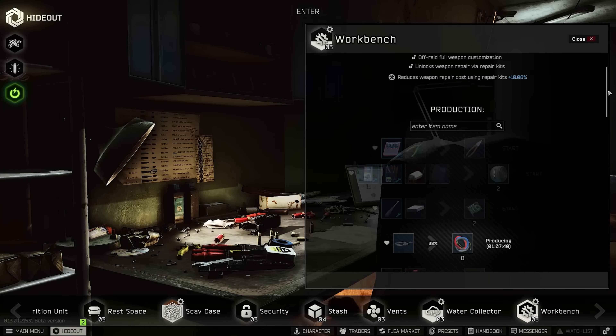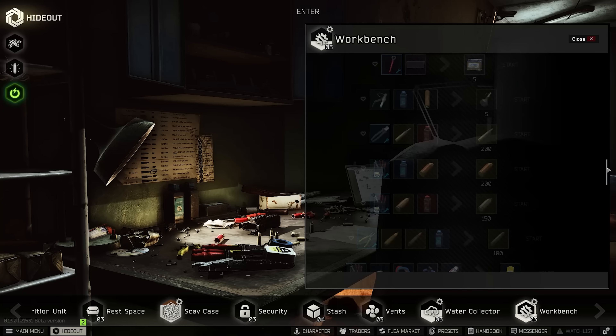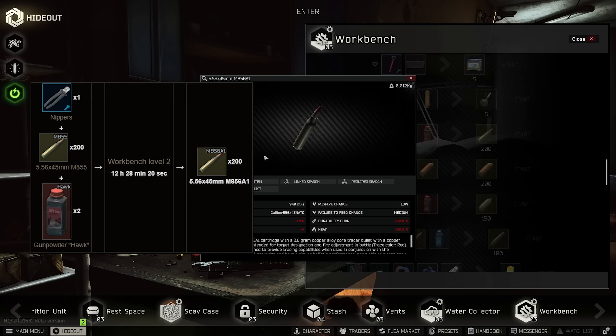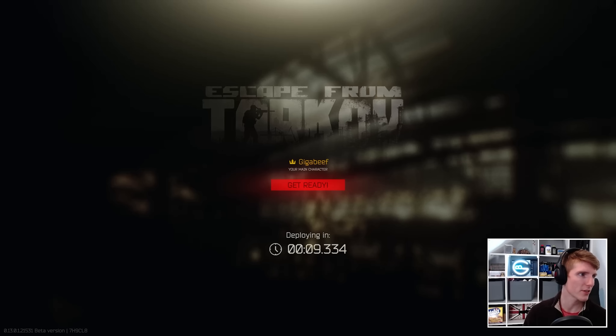If you did want to use 56A1 earlier than completing Peacekeeper's questlines, you can craft some in the workbench level 2. Currently this costs about 520 rubles per round, so similar to the trader, and it could work as an overnight craft once you reach the required hideout progression, which is a minimum of level 20.